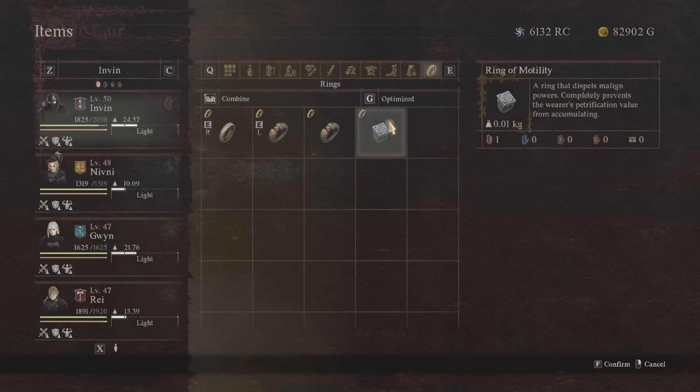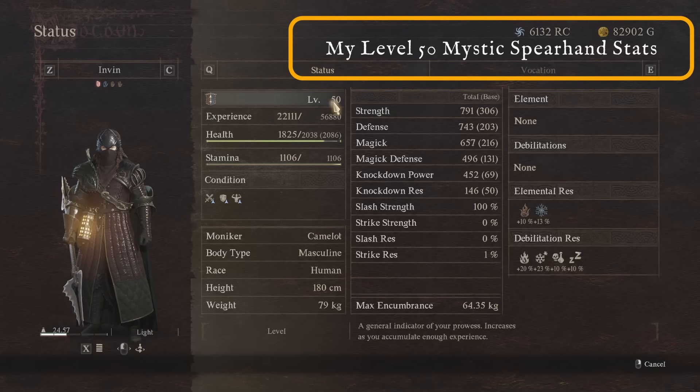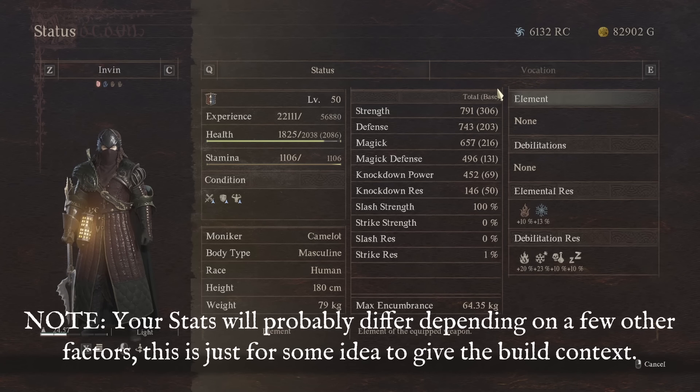I also have on me the Ring of Mortility — if you are fighting Medusa, this is really good because it stops you from accumulating any petrification whatsoever. Looking at my status, I am bang on level 50 at the time of recording this. These are the stats I have, so you can have a quick look at these — it gives you a bit of an idea of what you want to run and what it could look like with similar gear at a similar level.